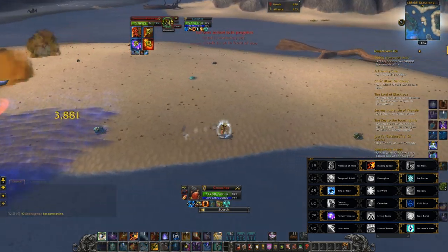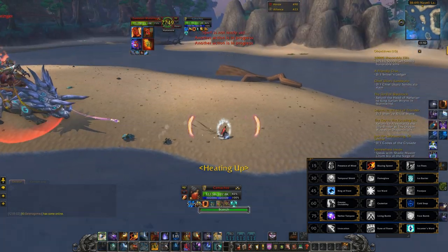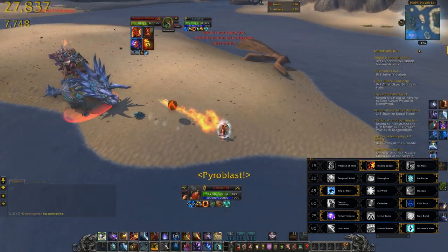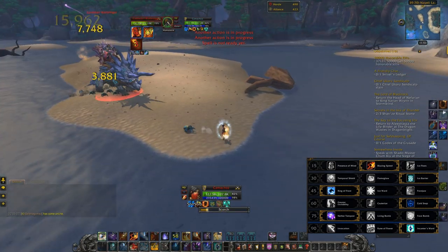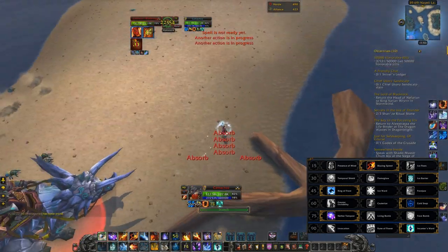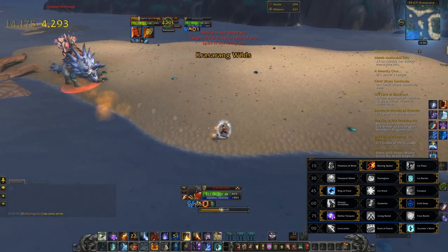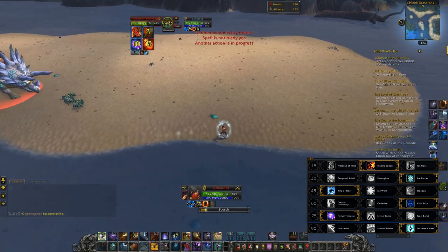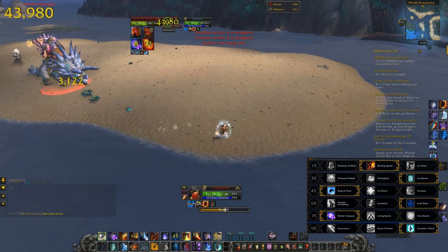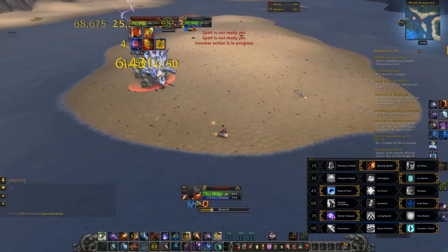I'm using Blazing Speed just to stay away from him if he gets too close, and Ice Barrier for the absorption so if he hits me I can hopefully survive. The level 45 talents really don't matter since you can't stun, slow, or freeze him. I go with Cold Snap for the heal every three minutes just in case I mess up. At level 75 I take Nether Tempest because it's instant and does a ton of damage — though sometimes I forget to even use it.